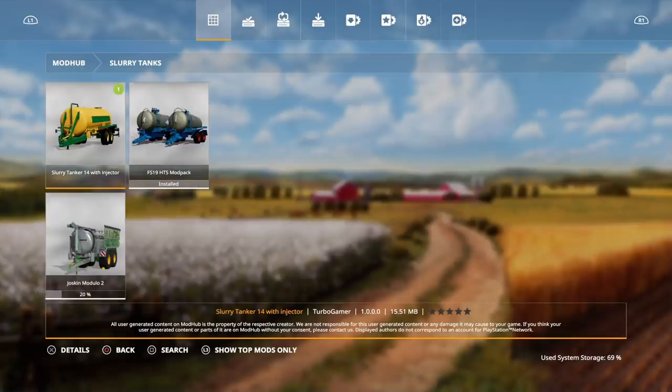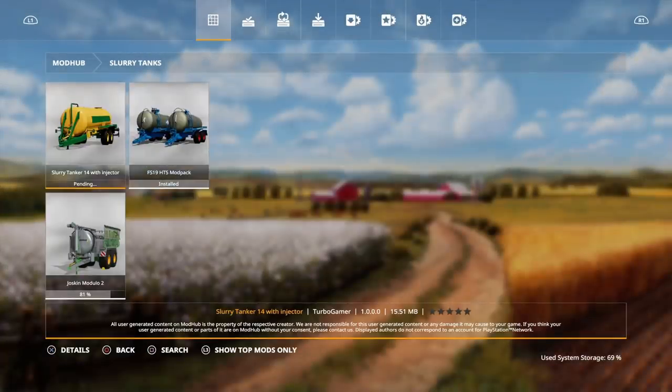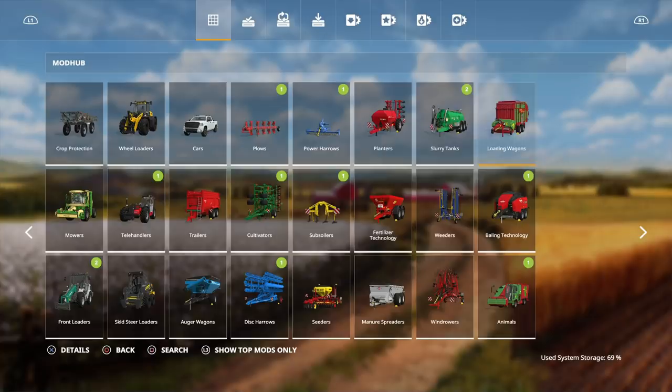Then we have the Slurry Tanker 14 with injector by Turbo Gamer — 11,000 price, capacity is 14,000, and working width is 2.5 meters. A lot of that yellow-greenish color scheme today.